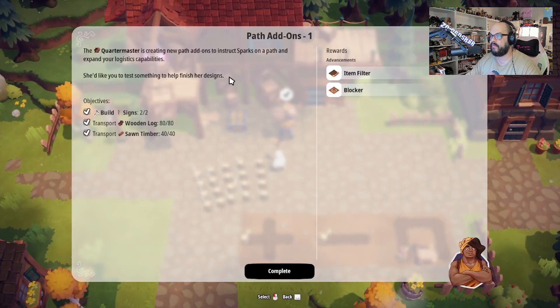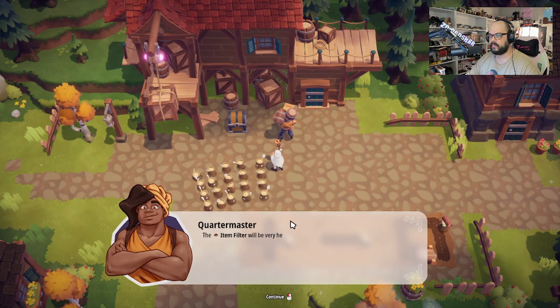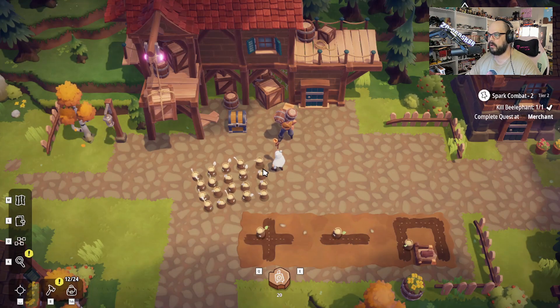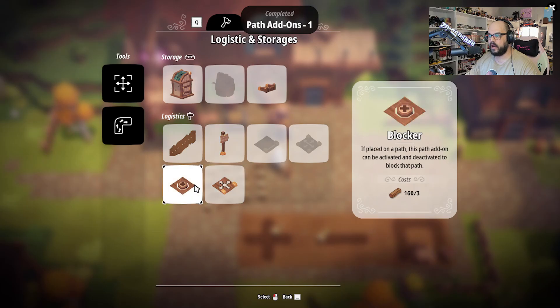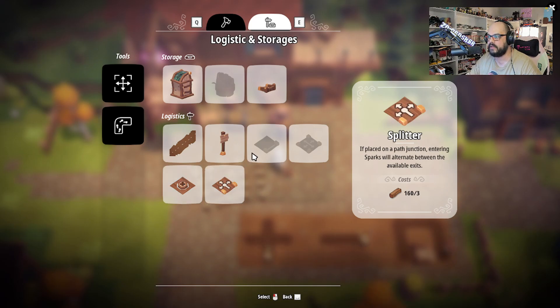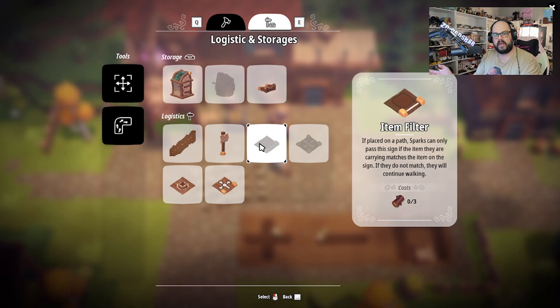But what we do have is we can go talk to the quartermaster, the merchant, and I think the divine researcher. Complete! 'The item filter will be very helpful. Use it.' So we get a filter and a blocker. The blocker, placed on a path, this path add-on can be activated or deactivated to block that path — so we can use this as a way to say, hey, stop coming this direction for a little while until we really need you. And then the filter, placed on a path, sparks can only pass this sign if the item they're carrying matches the item on the sign. So this is a way to have a whole bunch of different items going down a path and say, you can only go this way if you have this item. Pretty cool.